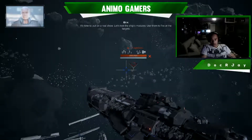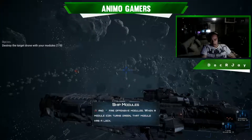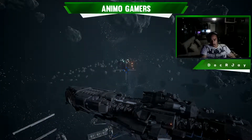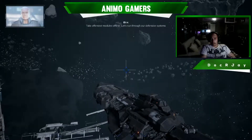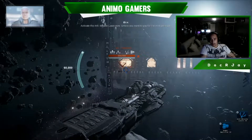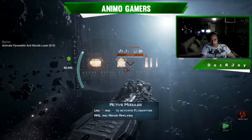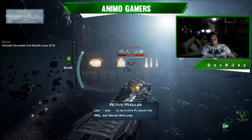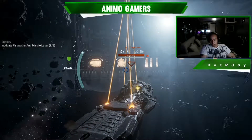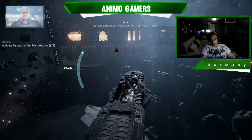Let's test the ship's modules — use them to fire at the targets. I did it — offline. Let's run through our defensive systems. Activate the anti-missile laser now, unless you want to pay for the next paint job. I'm getting impatient, Captain. Not bad — defense systems are crucial in any battle.